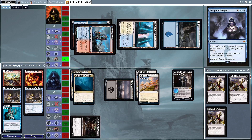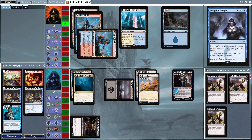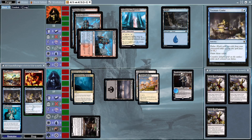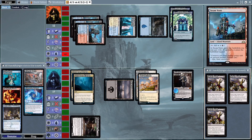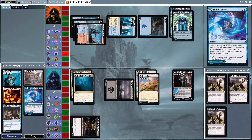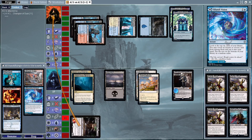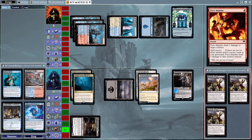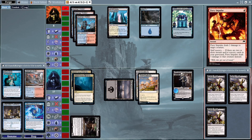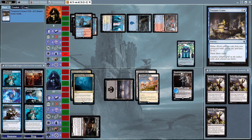Temporal Trespass creates an extra turn — drawing a Steam Vents which comes in tapped. We discarded Treasure Cruise and got a Vision and Sulfur Falls. Champion of Dusk putting in a ton of work, putting the Mentor Control deck down to eight all by itself. Fiery Impulse takes out Knight of the Ebon Legion though, and Treasure Cruise is going to go off.